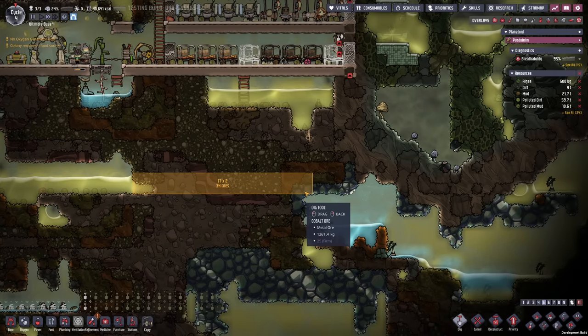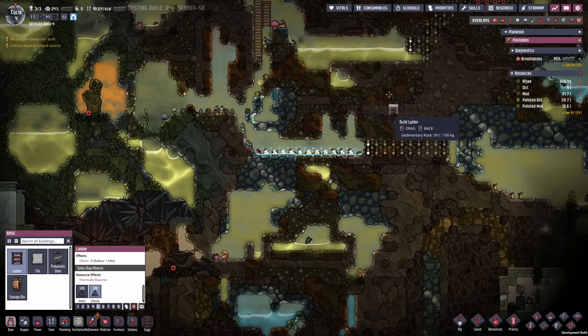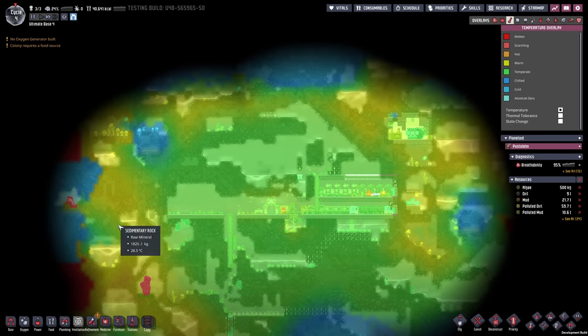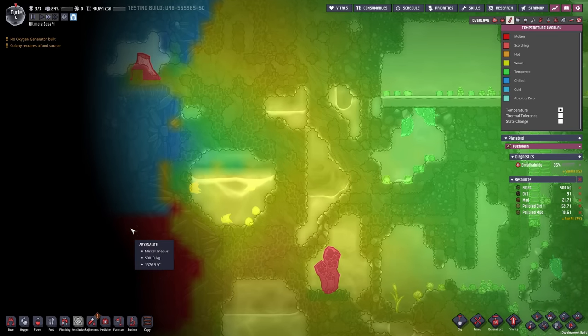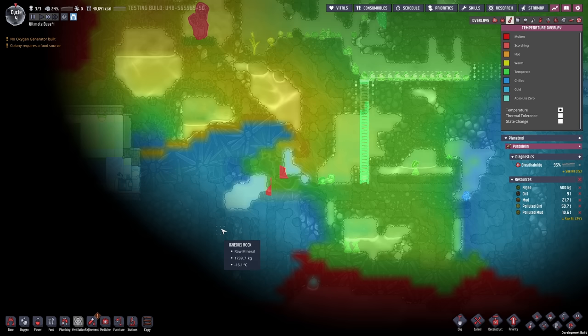I want to continue making my way over into the various chambers, but maybe before I do that I want to get started by routing the polluted water downstairs. I kind of want to go ahead and collect it all at the bottom, so we're gonna continue with our ladder shaft here. Let's have a quick look at the temperatures — we are not in immediate danger when it comes to heat. There seem to be some really hot pockets that are over a thousand degrees, but we're protected by a layer of abyssalite. At the bottom we have the magma layer, and we do happen to have a bunch of very cold bomb, so this might be useful for our early food storage.